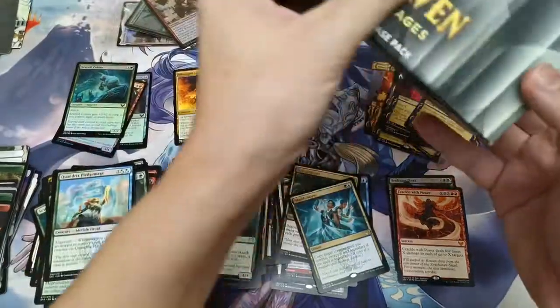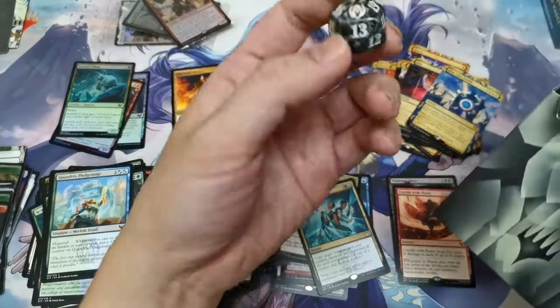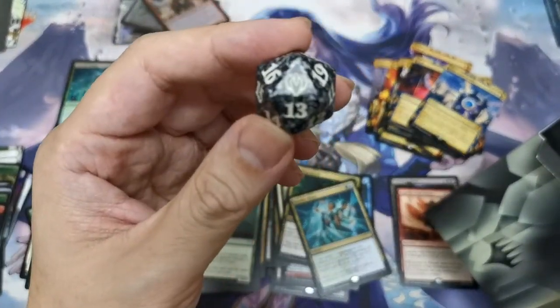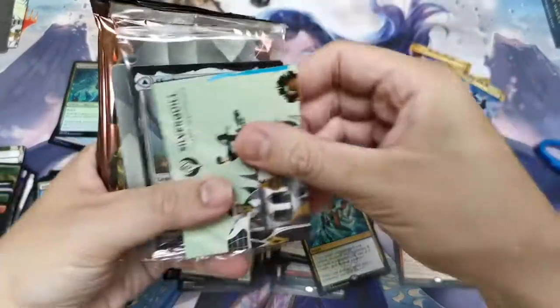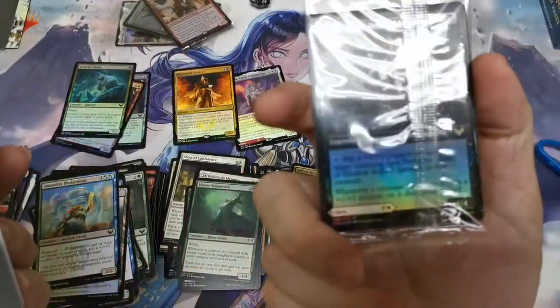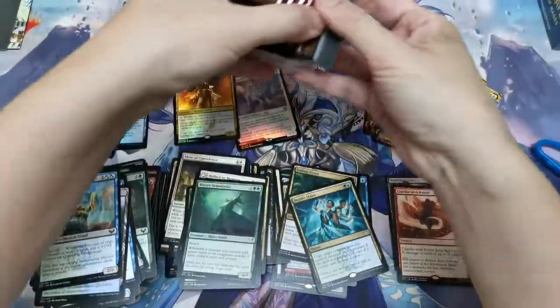Next we're opening the Silverquill pack. Silverquill — they are like the police, or so they say. The dice is just normal black and white with the Silverquill emblem. We have Shadrix Silverquill and our pre-release card: Shaile, Dean of Radiance, and Embrose, Dean of Shadow.